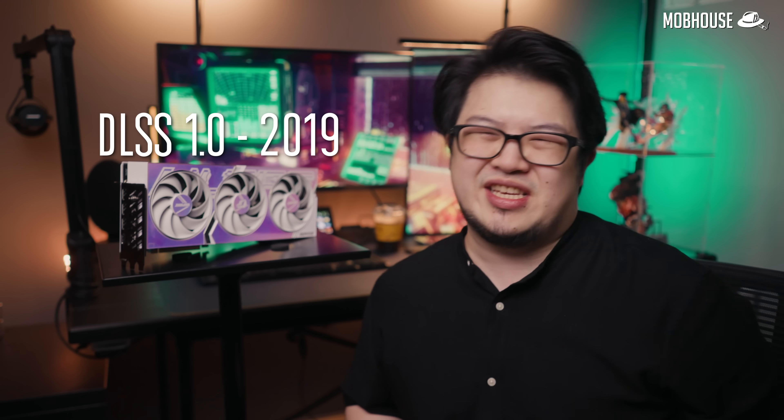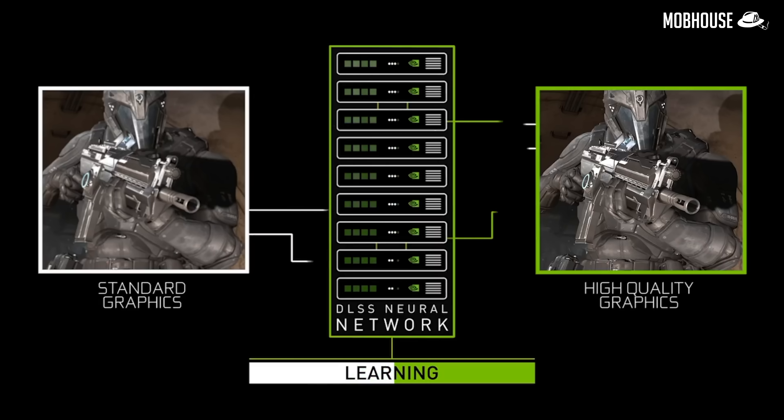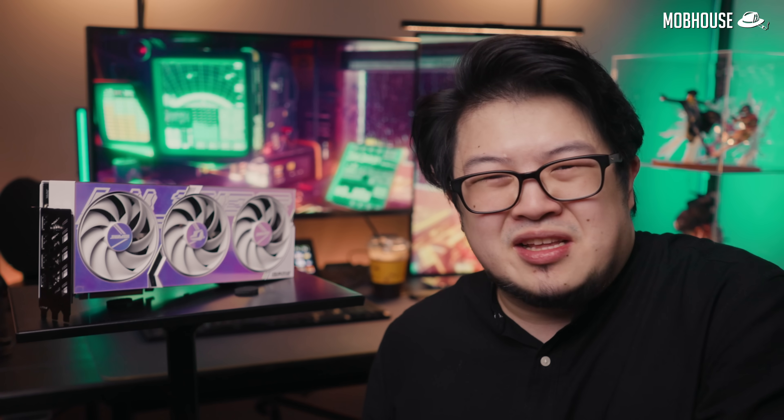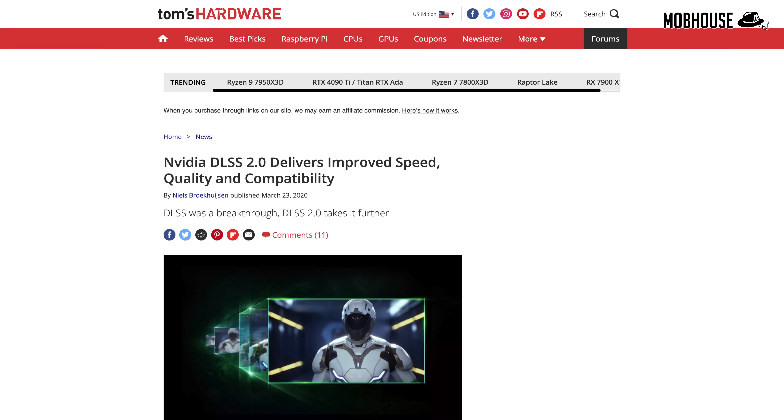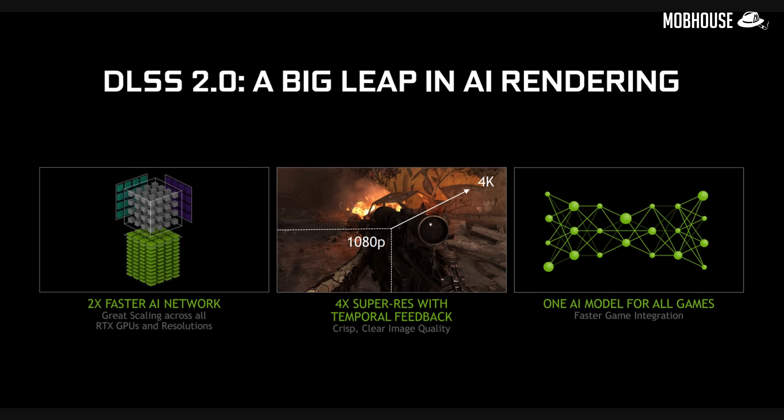Now let's talk about some history of DLSS. DLSS 1.0 came out in 2019 and was done by using a supercomputer at NVIDIA to train a neural network against specific game titles. It worked decent enough but wasn't widely accepted until DLSS 2.0 was released in 2020. DLSS 2.0 ran better, looked nicer, and it also didn't need to be trained against specific games, so more games would actually support it — making it just easier overall.